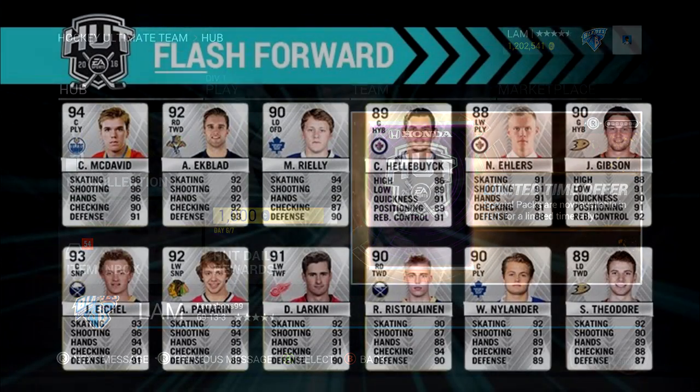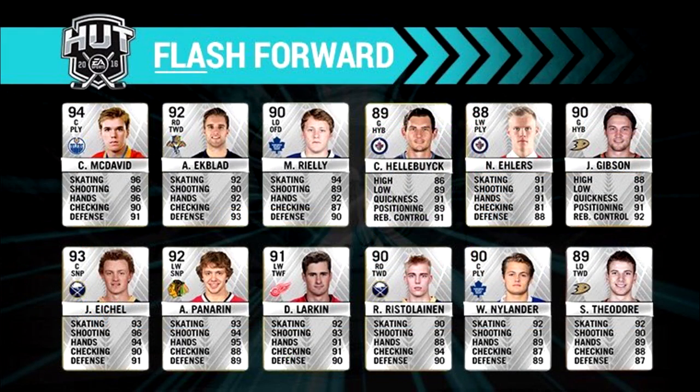Right now I'm posting on screen all these different flash forward cards that are out. There's a Connor McDavid, an Aaron Ekblad, a Morgan Rielly, a Hellebuyck, a Nikolai Ehlers, John Gibson, Theodore, Nylander, Ristaino, Larkin, Panarin, and Eichel. Look at Eichel - 93 overall, what a disgusting card. Whoever has a Movember card like that must have so much fun, and those people that paid like 60-70 thousand for that card...